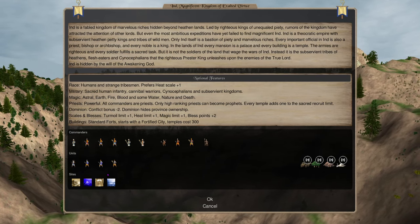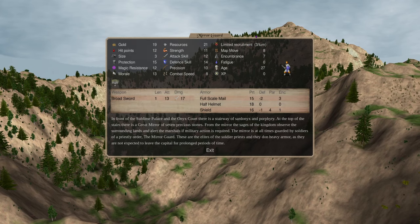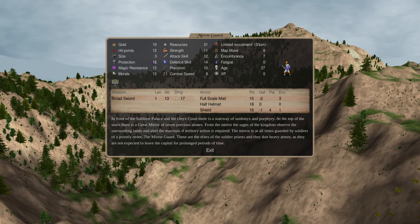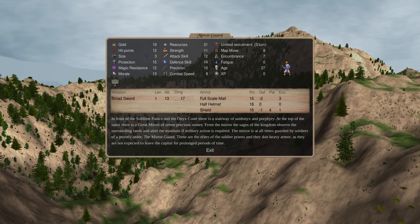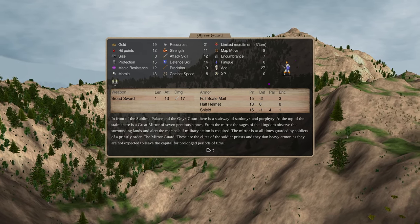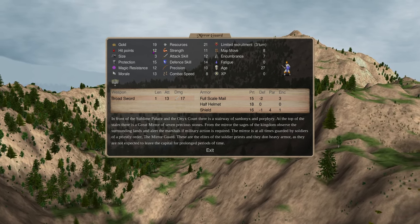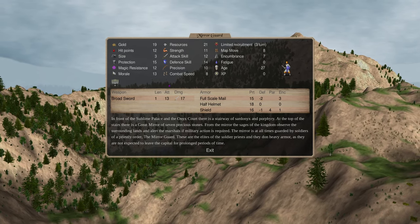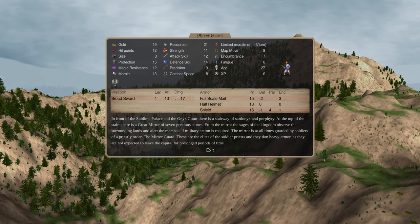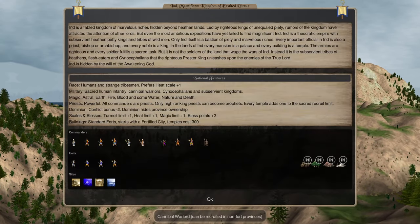On a nation that requires a ton of gems — which IND definitely is — I like taking luck to get more gems to spend. In a human nation, leaning on your troops too much is a big trap. The mirror guard does good damage and protection for a human, but the first time someone hits them with a fireball, they're dead. To make a human significantly tankier, you'd need undying five for an additional 10 HP, then regen, and then boost their attack skill — there are too many holes to shore up.